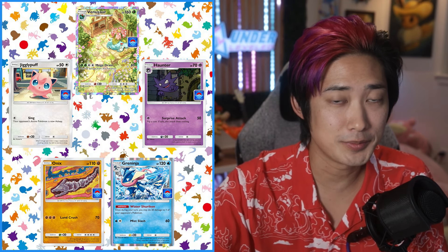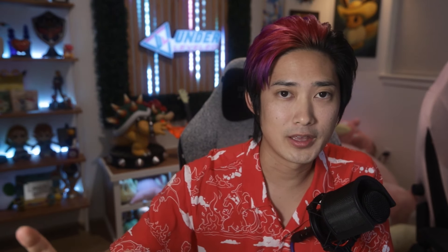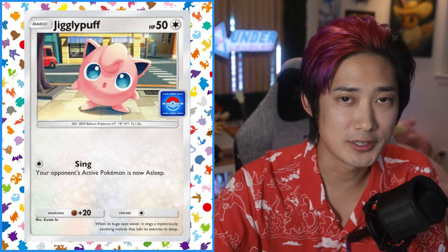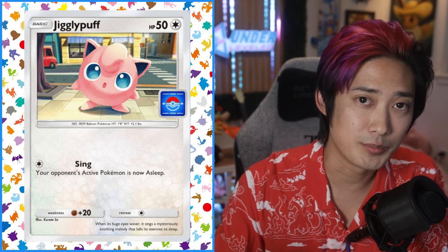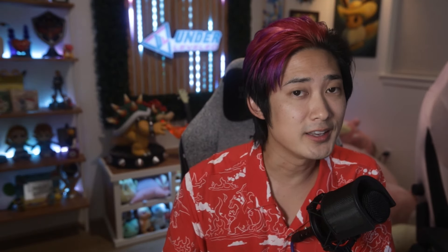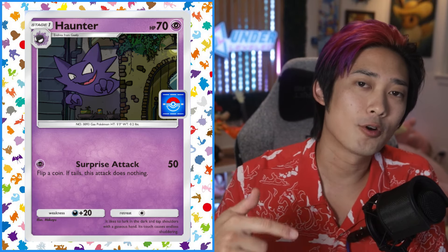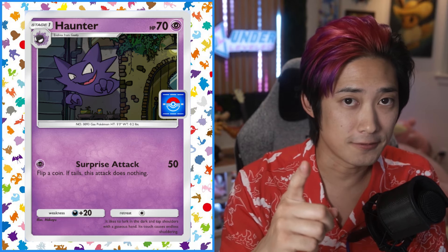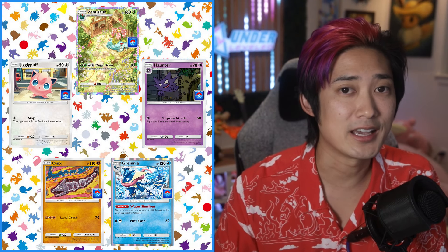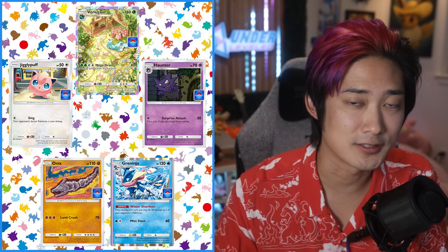Here are the five promo cards that you can possibly get when you complete matches in this event. Now out of all five of them, Jigglypuff is probably the most noteworthy one, just because of how powerful Sleep is right now. This card has just become the fastest way to Sleep your opponent, and it doesn't even require a coin flip. The next one that's interesting is the Haunter. It has slightly lower HP than the Genetic Apex version, but it hits for a whopping 50 damage for just one energy, if you can flip heads. Greninja, Onix, and Venusaur all have the exact same attack and HP, but they do have a different art from the Genetic Apex version.